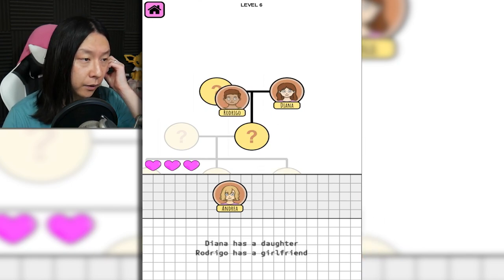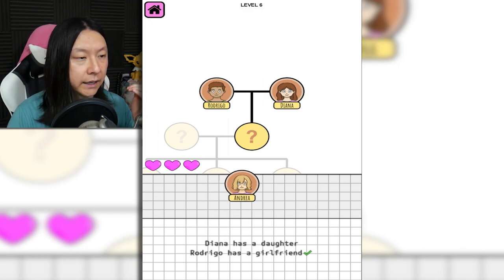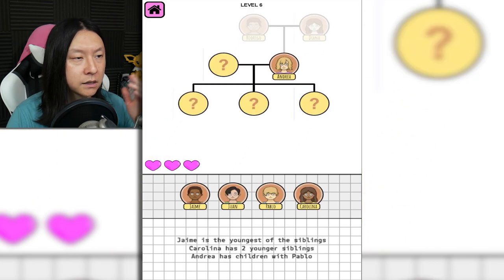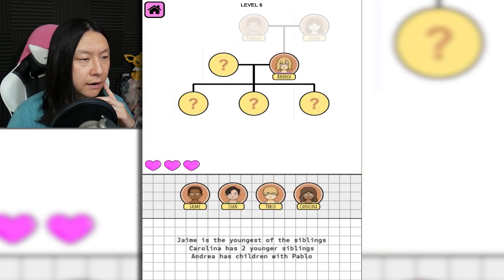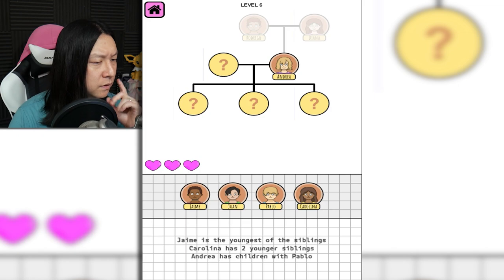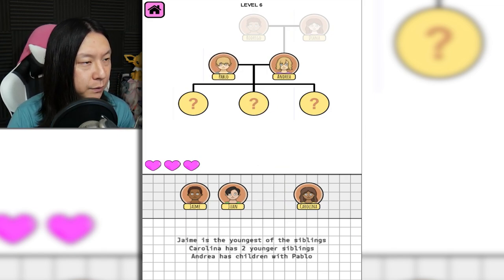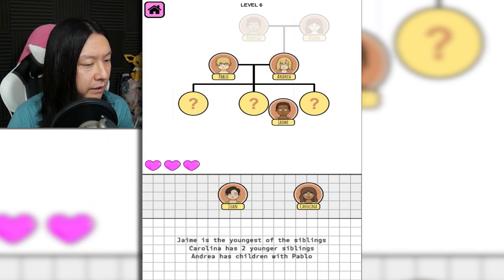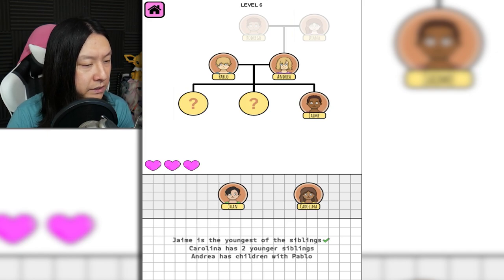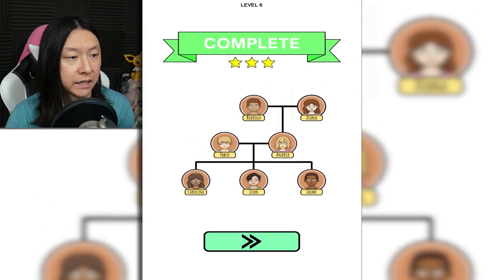Diana has a daughter. Rodrigo has a girlfriend. So Diana and Rodrigo are dating, and they had a kid, and they didn't get married — which is fine. Jamie is the youngest of the siblings. Carolina has two younger siblings. Andrea has children with Pablo, so Pablo has to be with Andrea, and then these are the three kids. Jamie is the youngest. It says it worked, so I'm going to trust it — it knows Family Tree better than me.